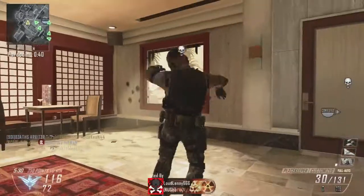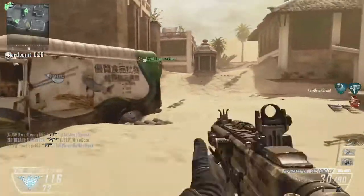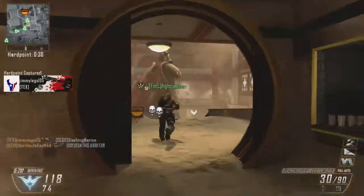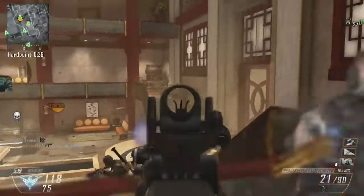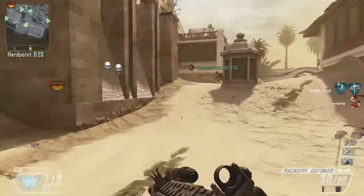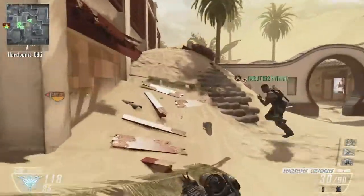PDW and MP7 — if you haven't tried them out or haven't used them much, definitely throw them on. Submachine guns are definitely the best way to go in this game. Throw those classes on and give it a try. And my last video — check out the CODcaster view if y'all haven't seen it.